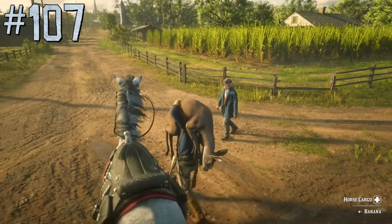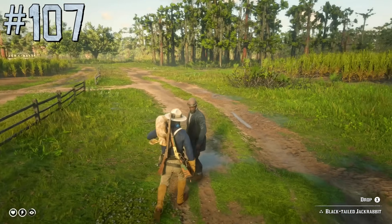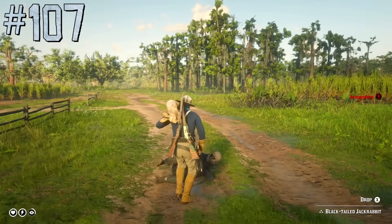Holding an animal carcass on the shoulder allows a player to kick other players or NPCs — it even works with small animal carcasses like a rabbit.